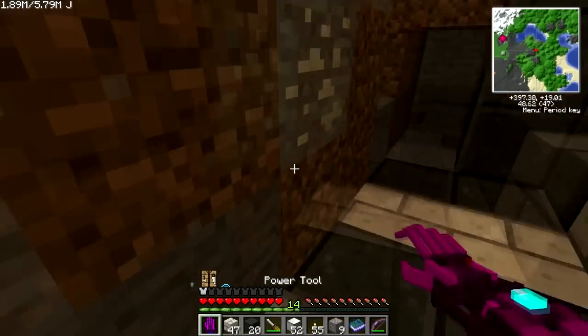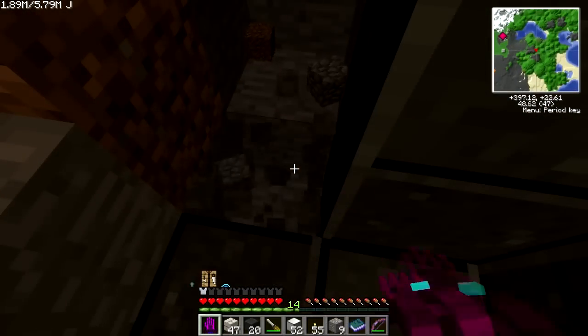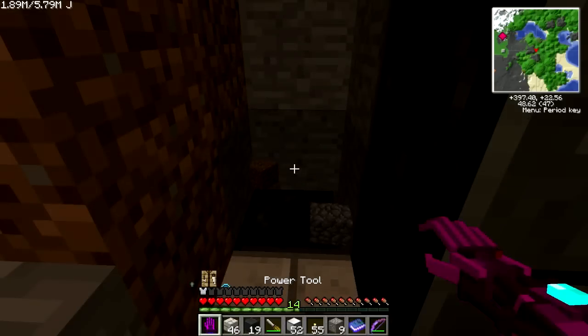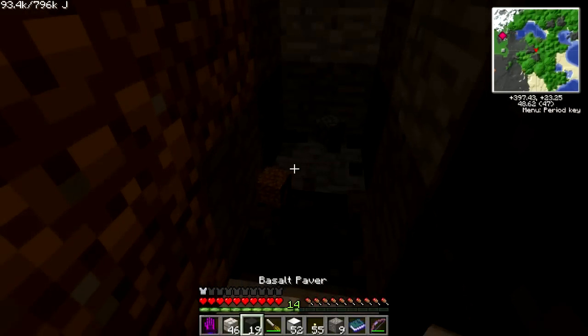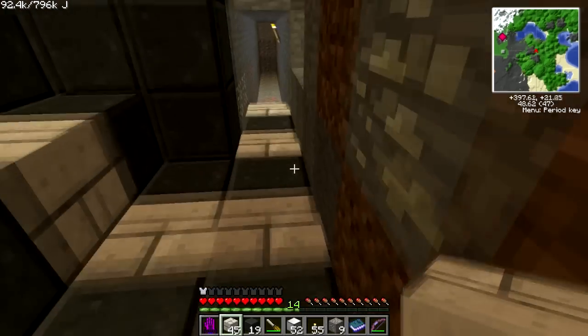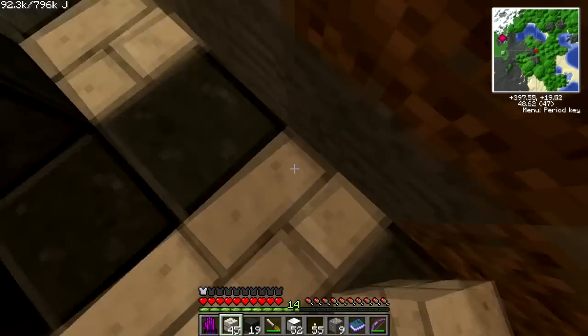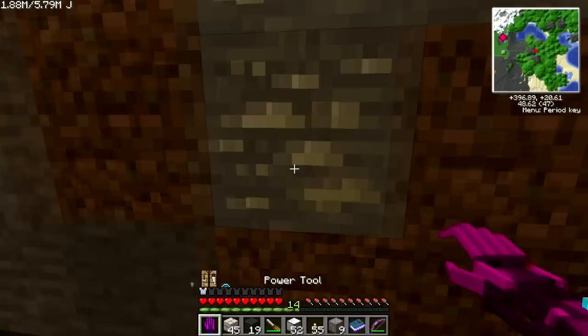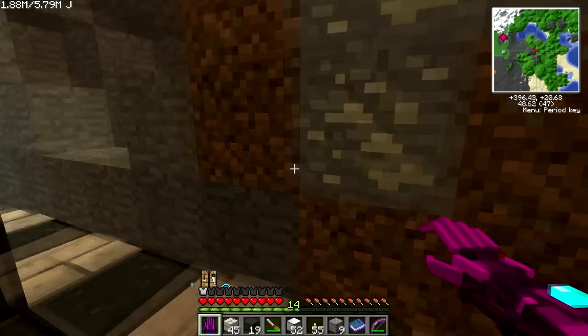That maths is gonna be weird. No, because look — if you make it twelve blocks, it's gonna have one extra on one side than it does on the other. If I make the screen seven... if you make it twelve blocks, it's gonna be uneven. Counting again... oh, that's eleven. Is eleven good enough? Yeah, if the screen's seven. Okay, good.